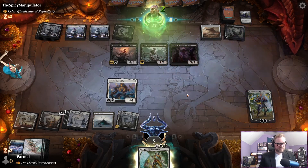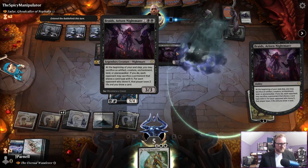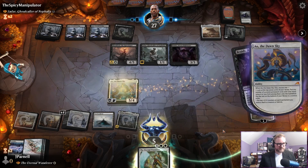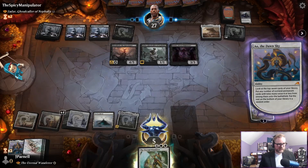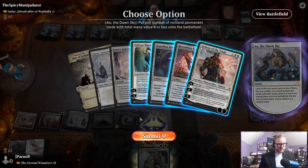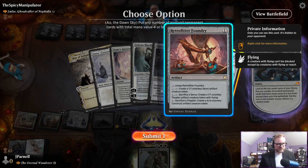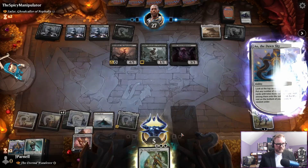They're gaining a life. We will sacrifice this and go looking. Total mana four or less — I guess we're going to get a Gideon of the Trials and a Retrofitter Foundry.